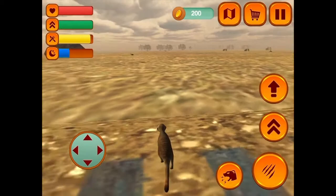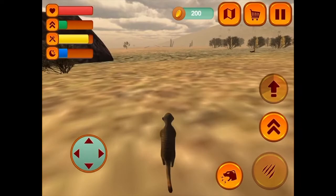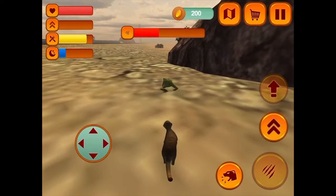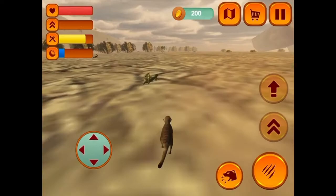A meerkat wouldn't usually be seen by themselves like this. Frogs are the most annoying things to try and catch in this game. Frogs are the only creatures in this game that won't attack you, but they're also the hardest to catch for some reason.